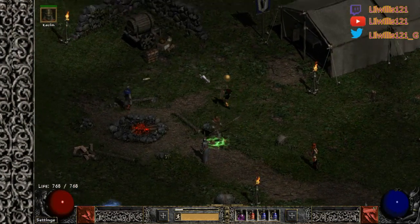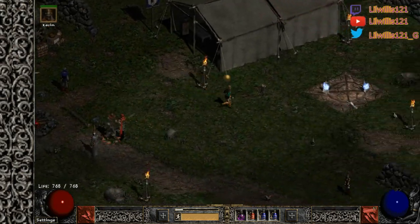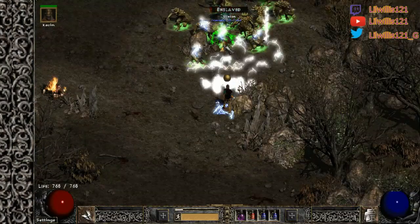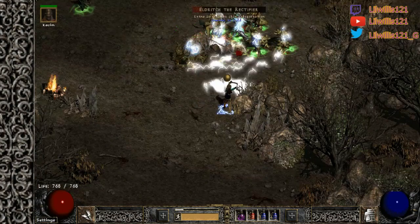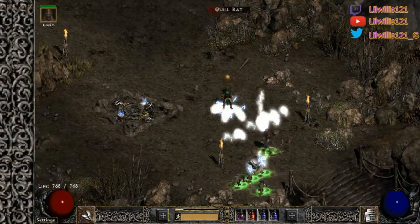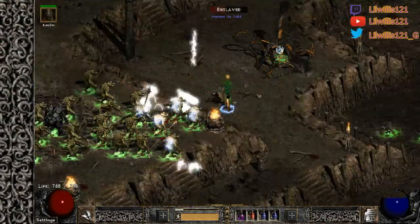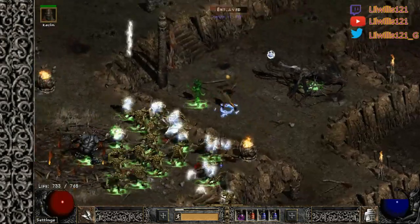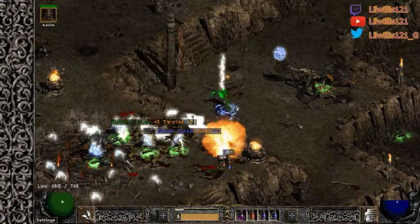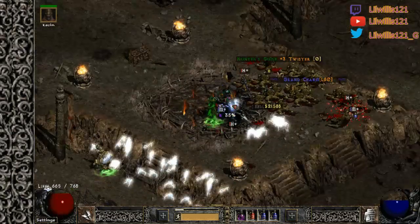You can see — under three minute run there with me talking and everything. Super quick, super efficient. You can do other stuff with it too — you can do Pindle and Nithlach. The reason you want to do Charge Bolt over other builds for key farming is that none of the key bearers are ever lightning immune. So even without Infinity, you can still kill all of the key bearers — the Summoner, Nattak, and Countess.